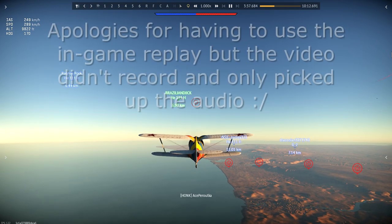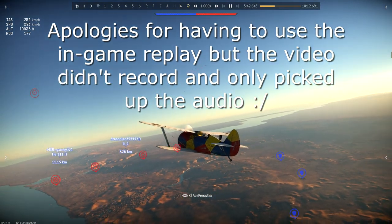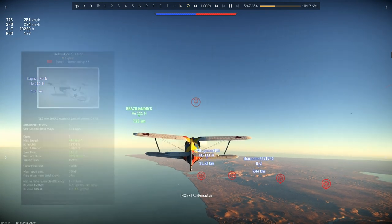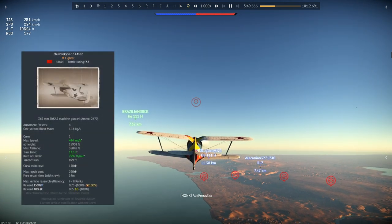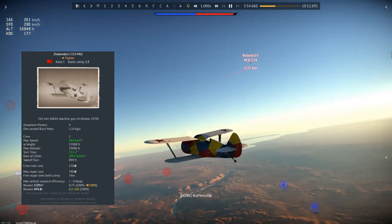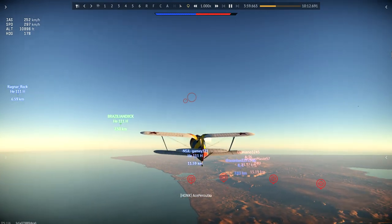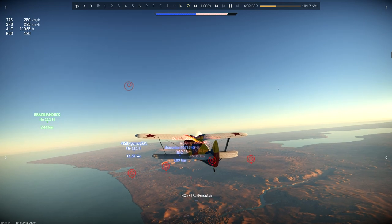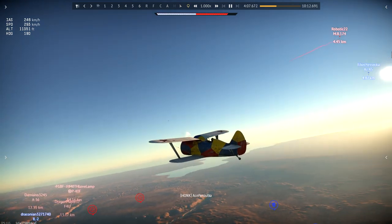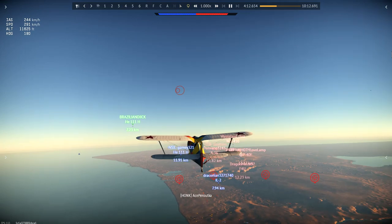Hello guys, welcome back to War Thunder with Ace. Today we are doing a little bit of fun in the lower tiers of War Thunder. We are currently flying Zuzkovsky's I-153 — it's a tier 1 premium that you get. As many of you players will know, when you first join the game you get to choose which country you want to start maining in, and with that country you get the rank 1 premium. So this was indeed my first plane I ever flew in this game, so a little bit of nostalgia.